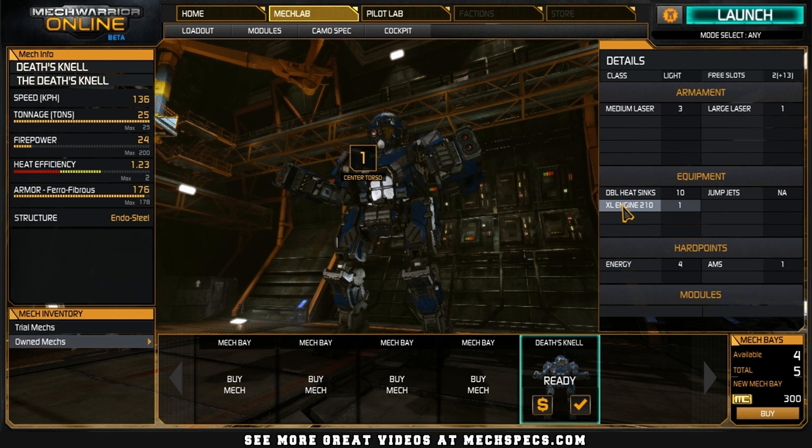An XL210 engine, which is about as big as you can shoehorn in here. Gets me up to 136 kilometers per hour before speed tweak. 10 double heat sinks, eight in the engine, two in the right and left torsos. No jump jets, sadly. No AMS, nothing like that. Armor values are stock.